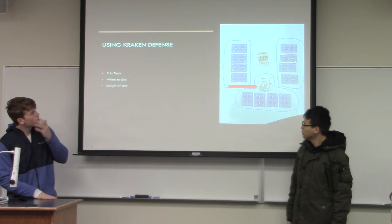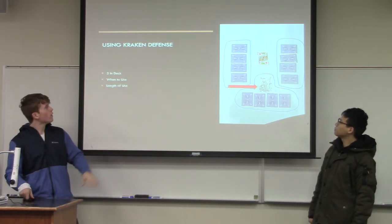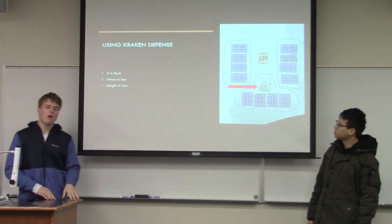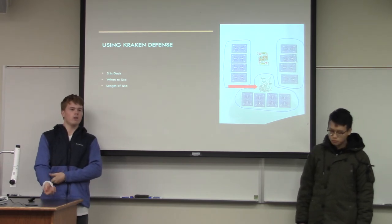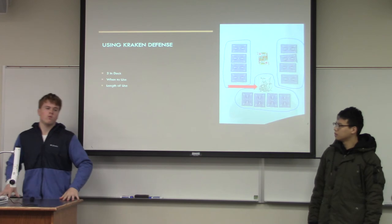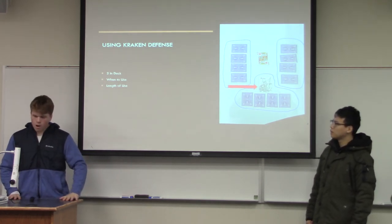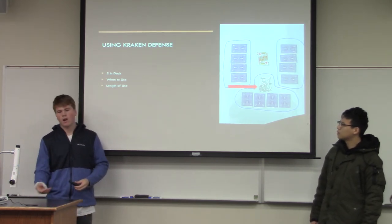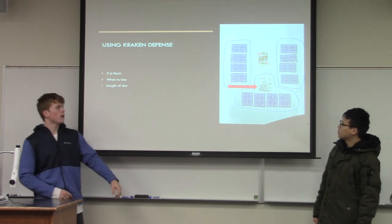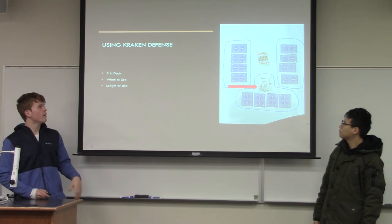The Kraken defense card — Vince already showed you a picture of it. This was not in the original prototype; it was added after we got our reviews. There are only two in the deck, so they are hard to come by, but they're not a hidden card. When you draw a Kraken defense card, you place it in front of you so the table can see it, and you get your fourth card to actually play throughout the round. The Kraken defense card lasts two rounds no matter what — it doesn't matter if two Kraken cards are played that round or zero. After two rounds, the Kraken defense card gets sent to the discard pile.